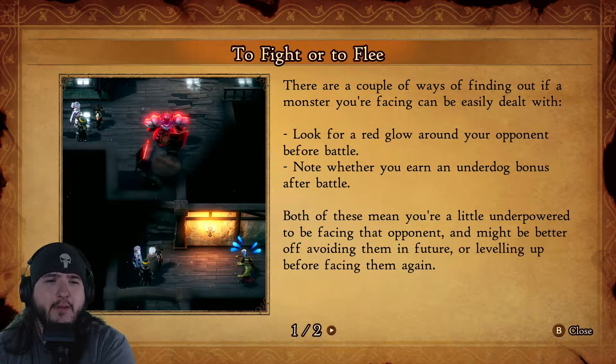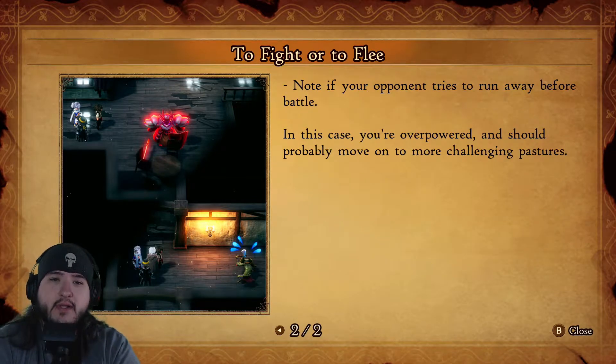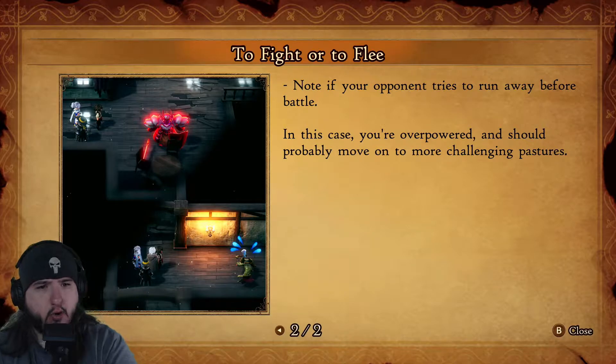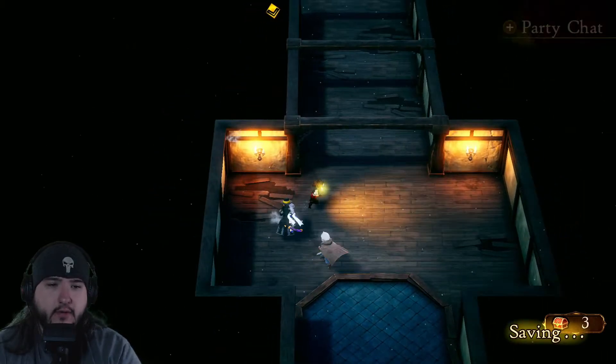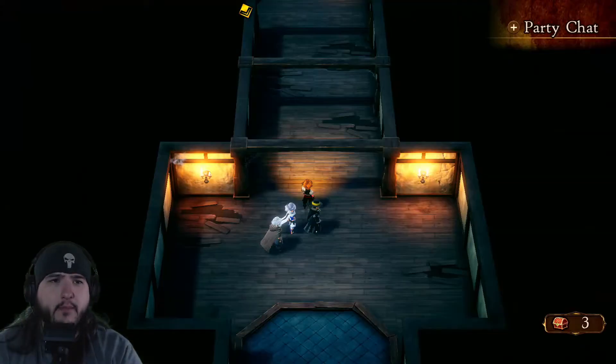There are a couple of ways to find out if a monster can be easily dealt with: look for a red glow around your opponent before battle, or note whether you earn an Underdog Bonus after battle. Both indicate you're a bit underpowered for that opponent — better to avoid or level up first. Conversely, if the opponent tries to flee, you're overpowered. There are three chests in here — and I hit the wrong button for party chat.